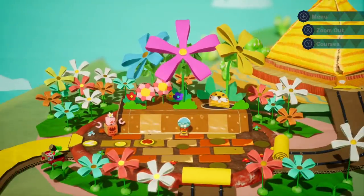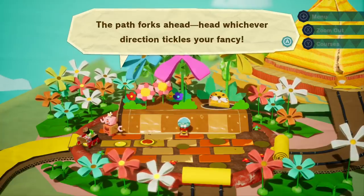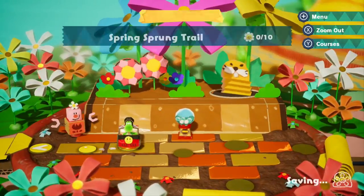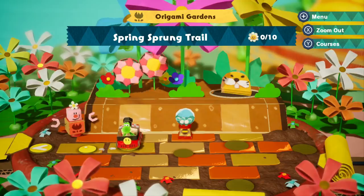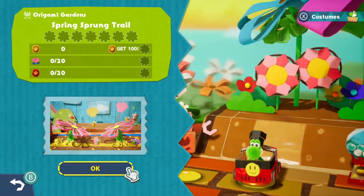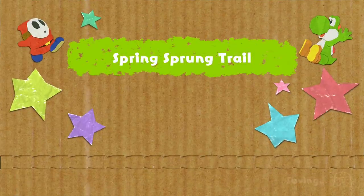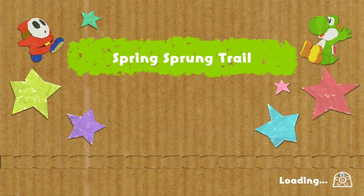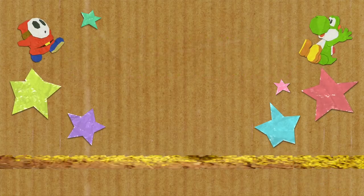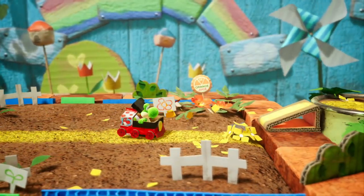I don't know what the best order is. We got to do this one first. Welcome to Origami Gardens — the path forks ahead, head whichever direction tickles your fancy. We're going to Spring Sprung Trail. Lots of flowers here, lots of smiley flowers too — seven of them in the front part. Let's get it done.